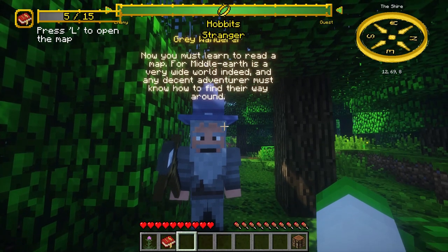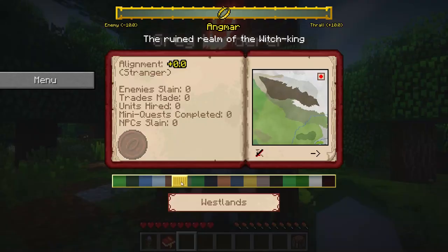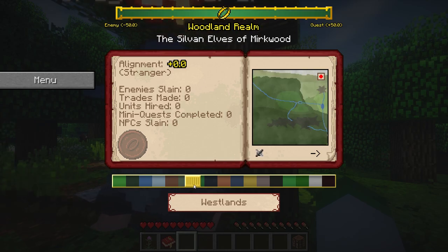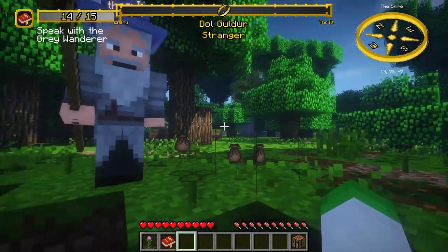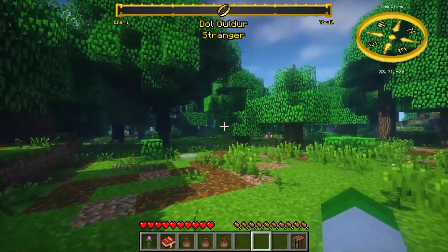Interacting with the Grey Wanderer will introduce you to the core aspects the mod offers, including quests, the map of Middle-earth, the various factions and your alignment with them, and will also provide you with some pouches and a red book which tracks all of your active and completed quests. After that, you are free to roam Middle-earth as you see fit.